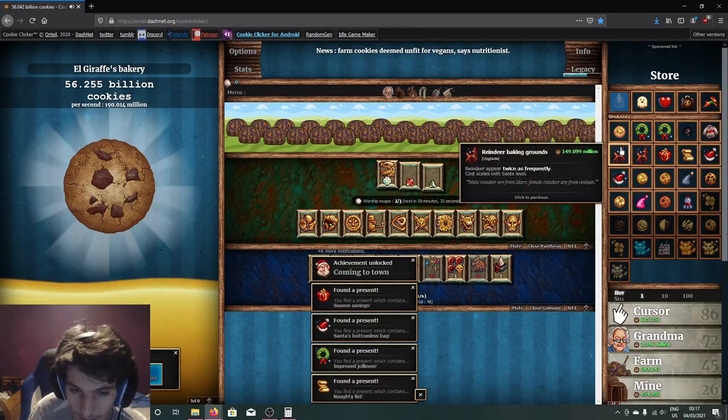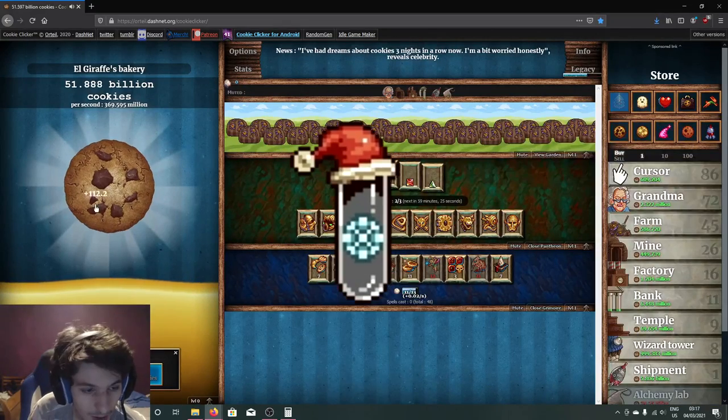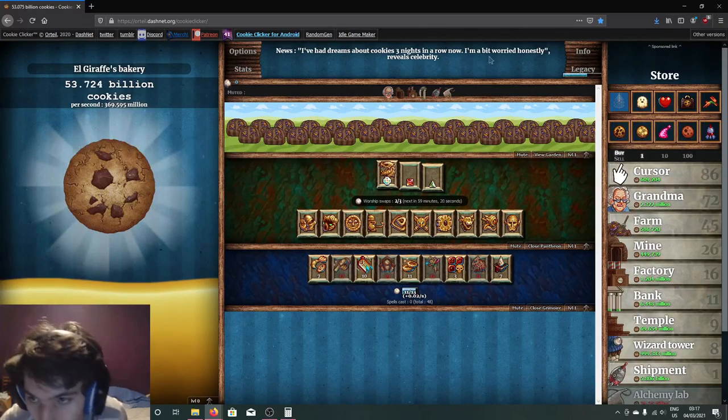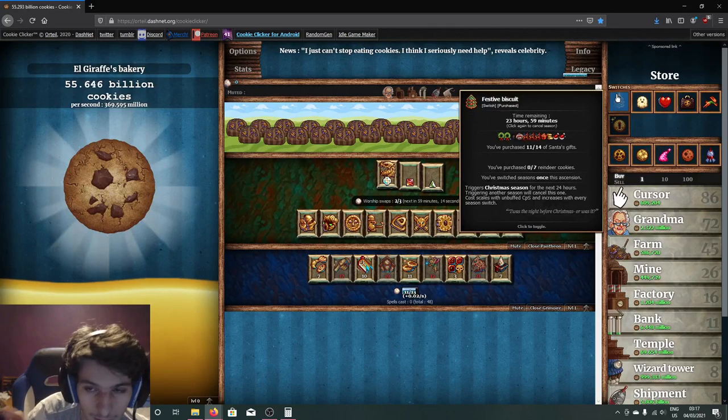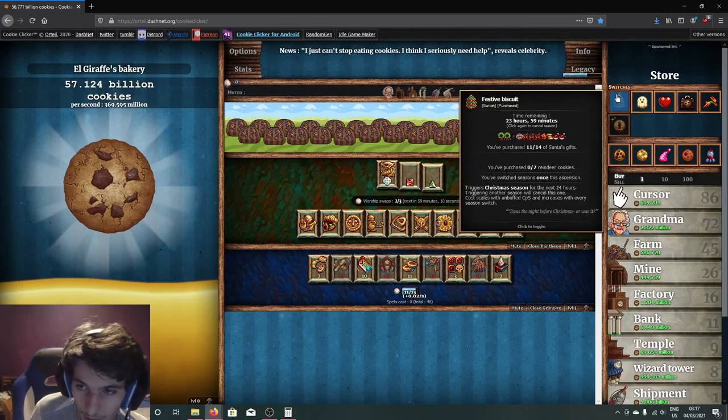On the left — you can't really see because my face cam's in the way — but I've put an image. You can upgrade levels of Santa for certain amounts of cookies and you get really good upgrades for it. I've purchased 11 out of 14 Santa gifts and the last Santa gift is really good.